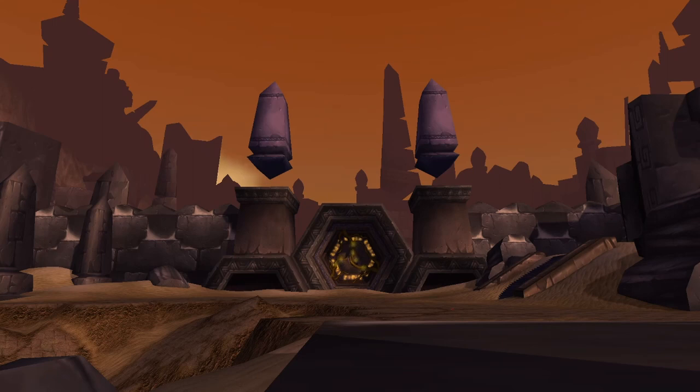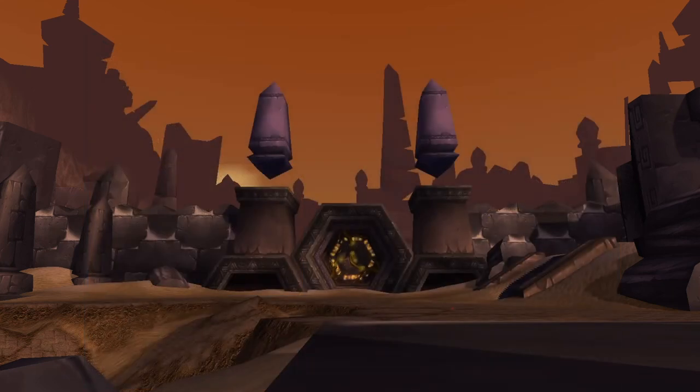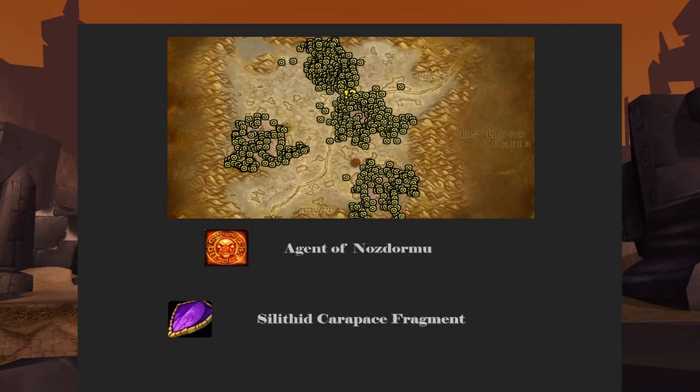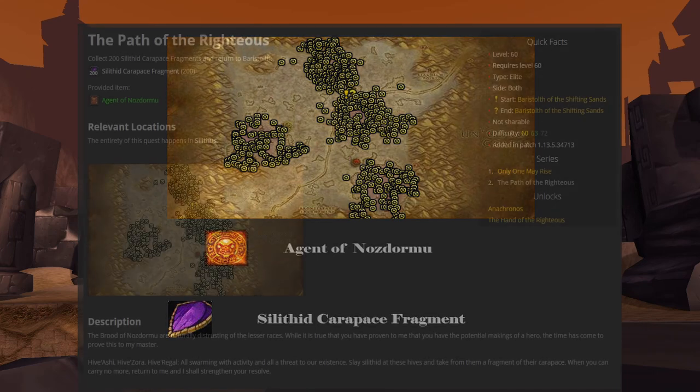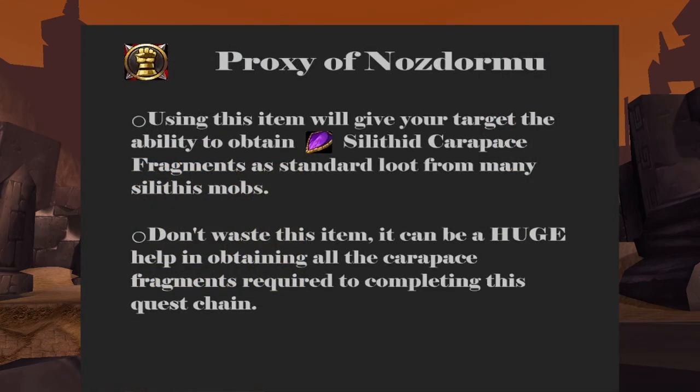Now we begin the reputation grind portion of the quest chain, and it is a long one. After turning in the head of Broodlord Lashlayer, Baristorph will give you a follow-up quest called the Path of the Righteous. When you take this quest, you will be given an item called the Agent of Nozdormu Badge. Having this item in your inventory allows you to loot Silithid Carapace Fragments from most of the Silithid mobs in the Silithus zone. To complete this quest, you will need to turn in 200 fragments to Baristorph. This will give you 200 rep with the Brood and an item called Proxy of Nozdormu. Using this item will deputize another character as an Agent of Nozdormu alongside you and give them a copy of the badge directly in their inventory. They can now receive Carapace Fragments as well. Make sure you choose your deputies wisely — they should be someone who is helping you complete the quest chain.